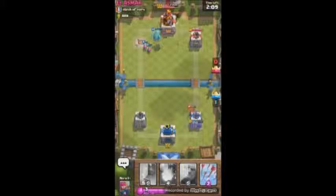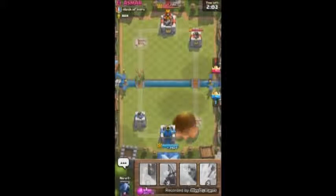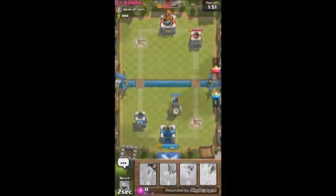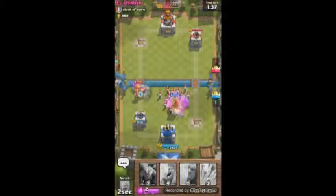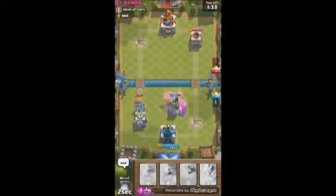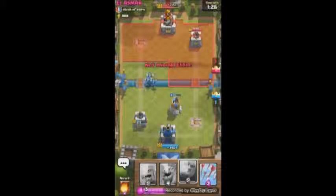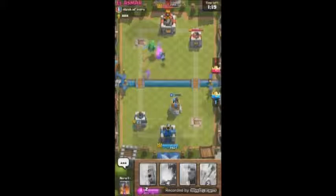I start pushing his left side but I made the mistake of not having anything on standby to defend the right, and that let him take down my tower. I decided to throw a Bomb Tower down to protect my right side. In retrospect that's not the best idea, at least the timing - he threw down his Prince and my Bomb Tower is a little too far to do anything about it. With the lack of units to defend I basically threw down the Minions to get them killed faster.